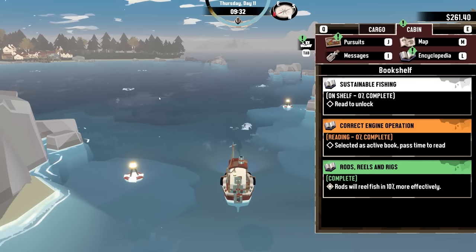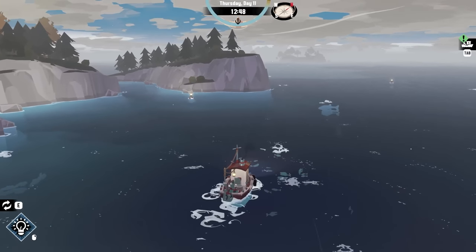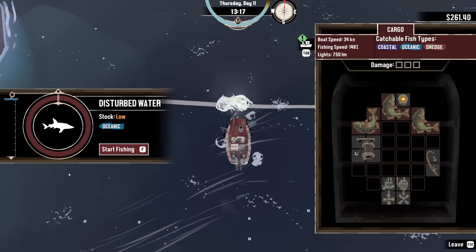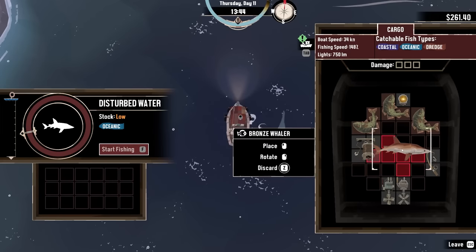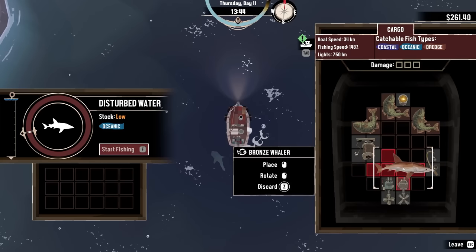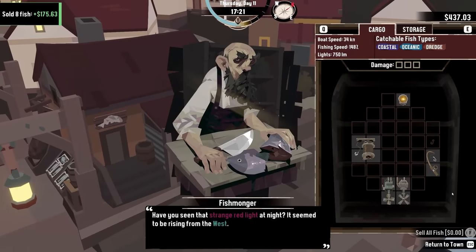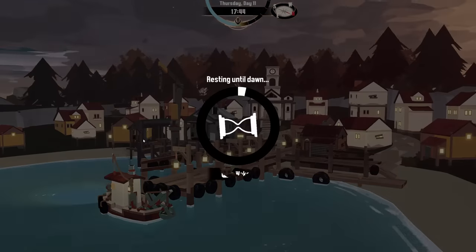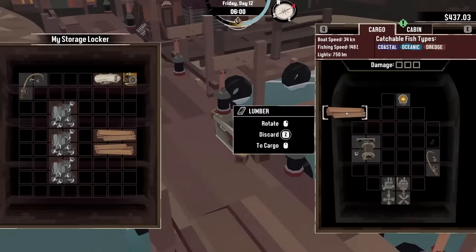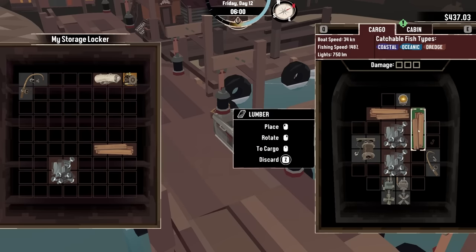Let's start reading our next book because we did complete one. And with that, I reel and fish 10% more effectively. Correct engine operation — the faster our engines are, the better. I feel like engine power is going to be one of the most useful things for me with how fast time goes. Why get the wimpy fish when we can go for the big guys with my new fancy rod? This fish is really just taking all the inventory. I don't know the best way to place this. Another $175 in the bank. A day of fishing — we are going to rest up now.